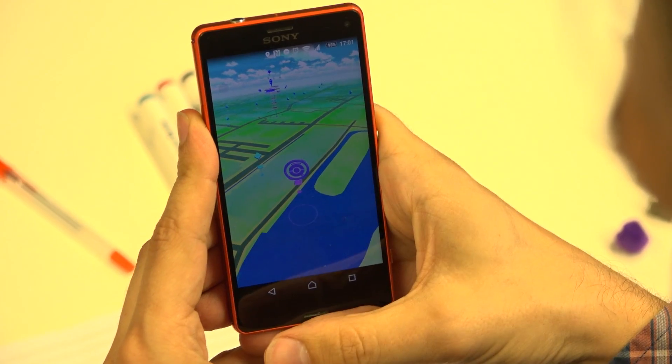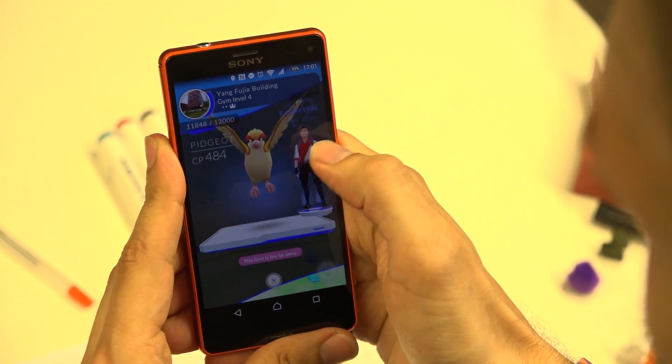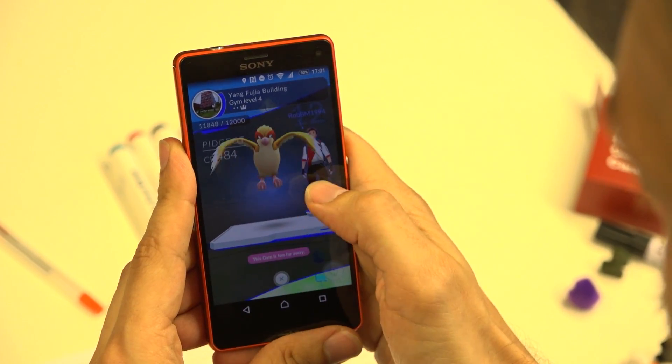So the gyms are a bit like a boxing gym rather than a workout gym — and they actually look very much like a boxing ring. You have a platform and you can see the two Pokémons fighting against each other. Each Pokémon uses their special abilities.